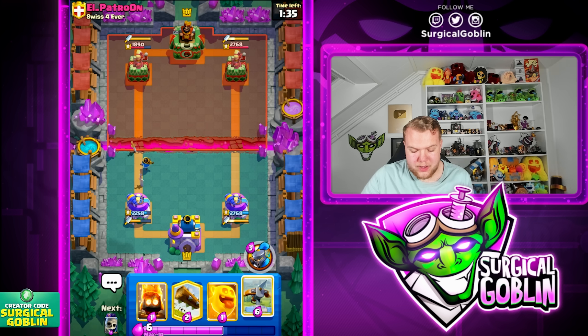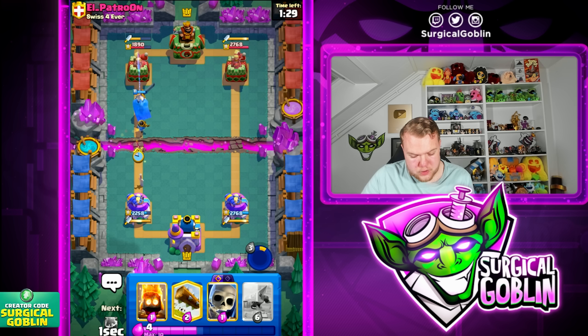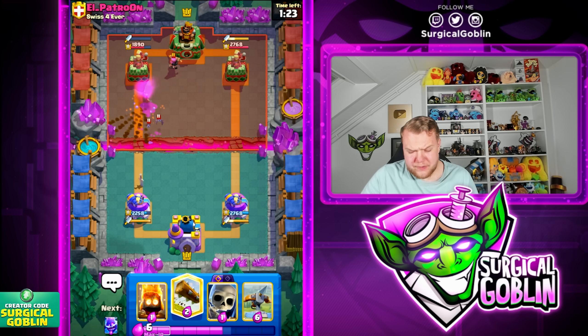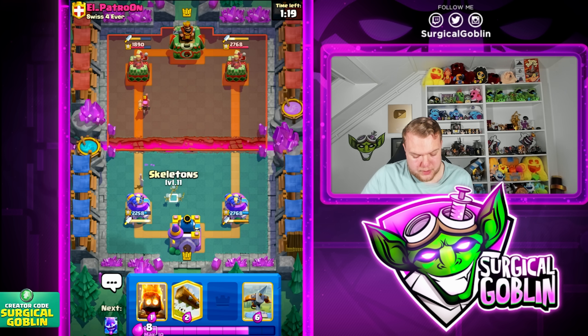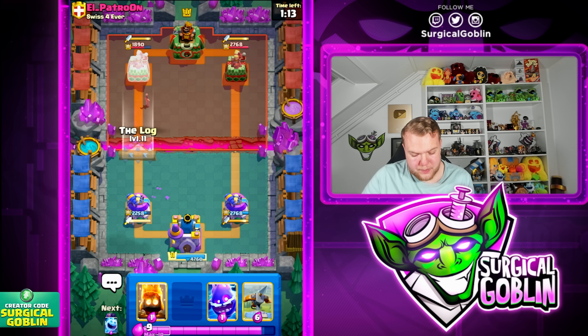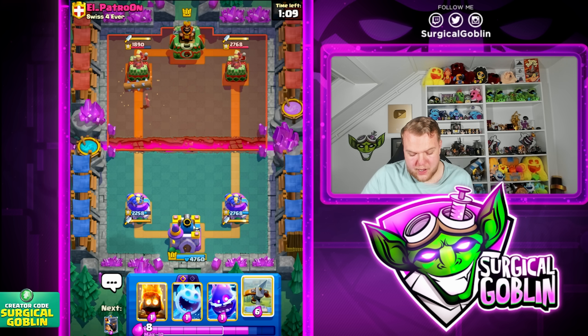We also saw it with the golem deck and now with X-bow — the firecracker is always annoying. Let's go ability here, then hill spirit to create some pressure and maybe force out more elixir. We force out night witch and firecracker, which is pretty good. We spent a decent amount of elixir but he also spent quite a lot. Let's see if we can activate the king tower — that would be amazing. Nice, we do get the king tower activation, which will help defend against giant or any troop.